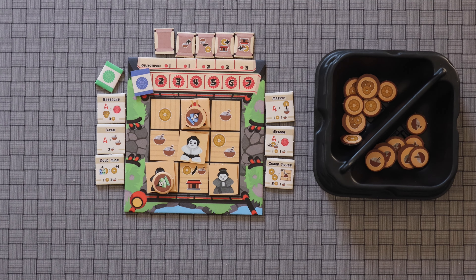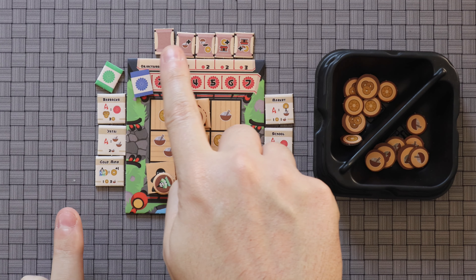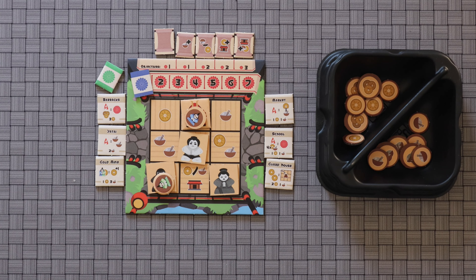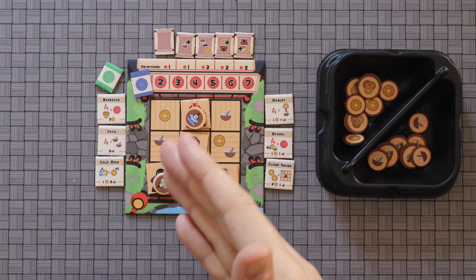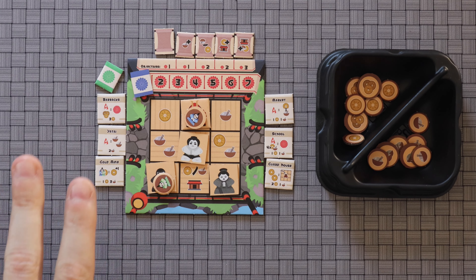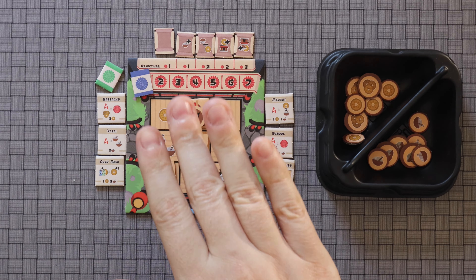I do like this kind of mix of strategic movement on the board and worker placement elements. And it's kept very, very simple. Because there are a whole bunch of different buildings you can put out and a whole bunch of different objectives, it does keep the game feeling fresh. I'll also point out that there are advanced modes in which each of these different meeples has a different style of movement and effects, and there are also advanced objectives as well. So all in all, I definitely think that this game is more than the sum of its parts.